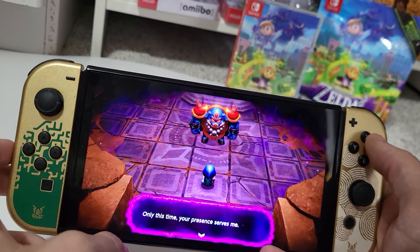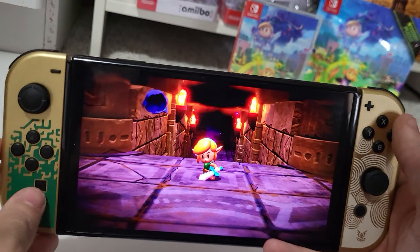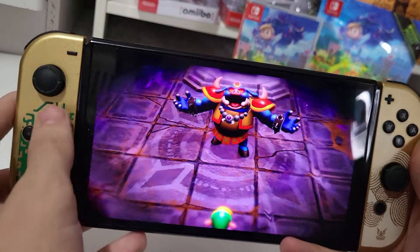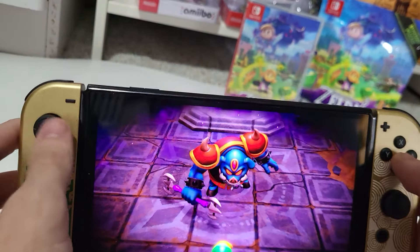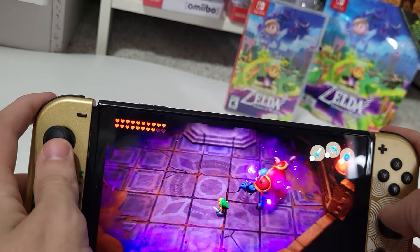Only this time, your presence serves me. Now I'll end you both. It's Link! Look at him go — he took off his little cloak. Here we go, we gotta fight this guy now. I think this is Ganon, or whatever.